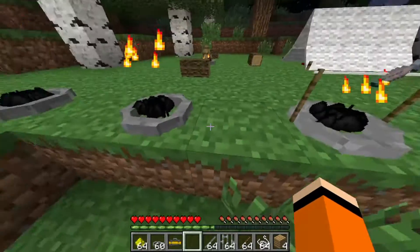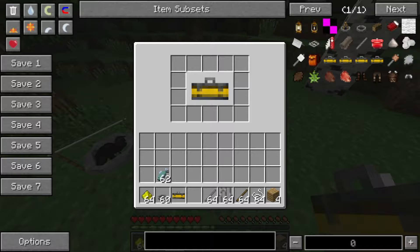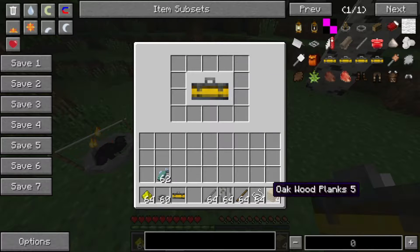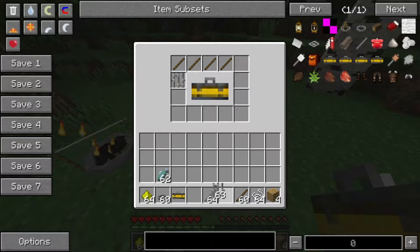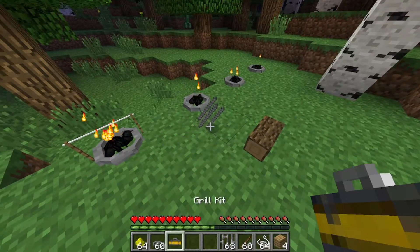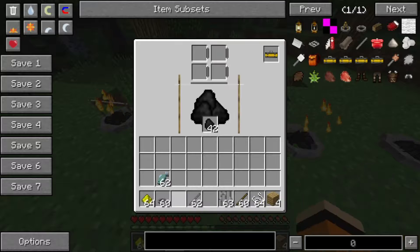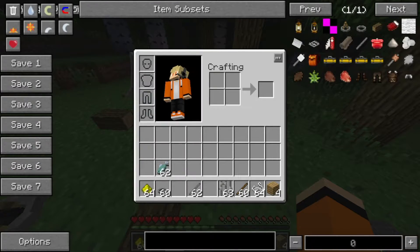Den anderen lassen wir einfach mal verbrennen – der wird nämlich dann zur Asche. Dann haben wir natürlich noch weitere Kits: aus vier Sticks, einem Iron Bar und zwei Iron Sticks wird das gemacht. Das ist das Grill-Kit. Mit dem Grill-Kit kann man nochmal ein paar andere Sachen machen. Ihr seht schon, da sind jetzt schon vier solcher Möglichkeiten.